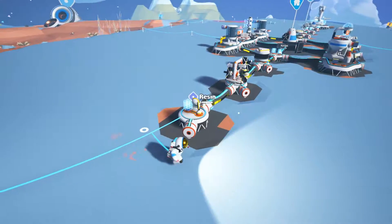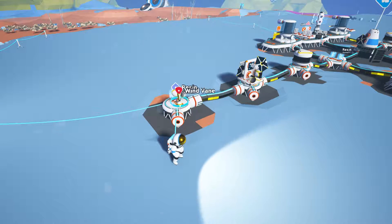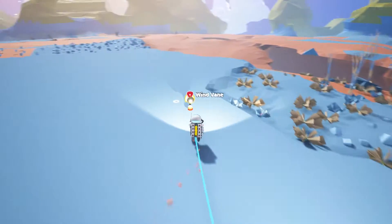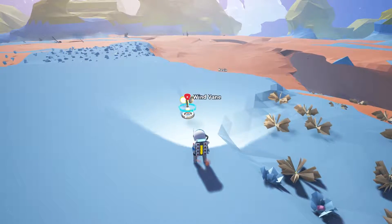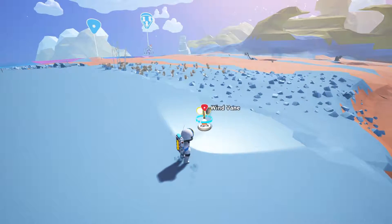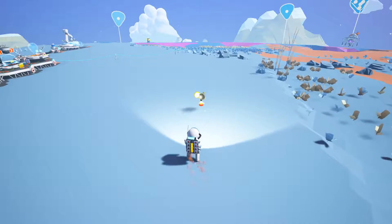One thing to note: it is a wind vane, so it requires windy conditions. You can see this one is going faster than that one — more wind there, less wind here. A good thing I like to do is walk around and place it down to see what's going on. Wind happens in pockets, so you just have to find the right spot.